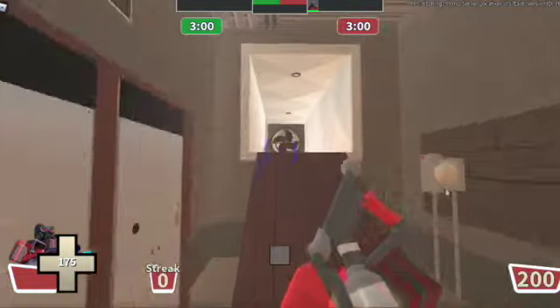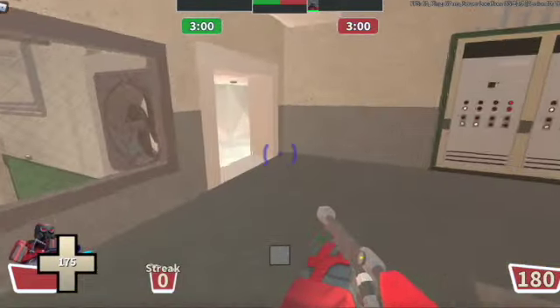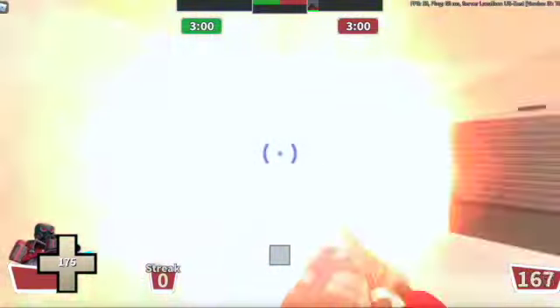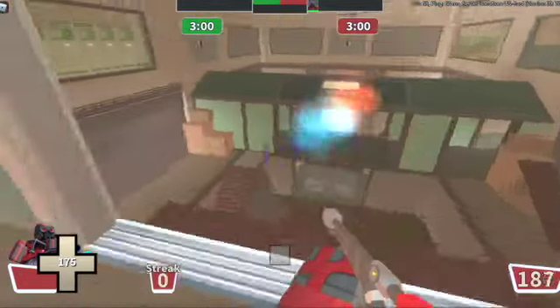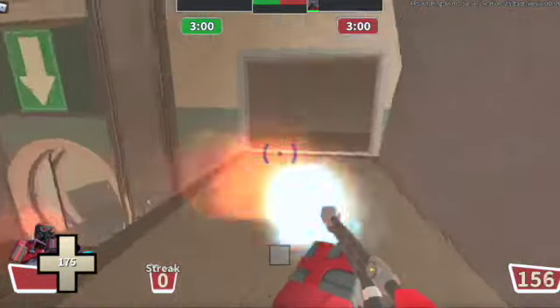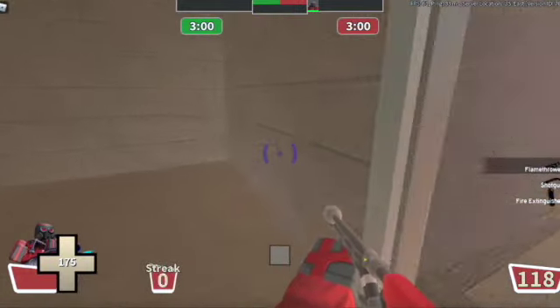With the Flamethrower, you hold Mouse 1 and it blurts out flames. For the best damage, don't just spray around randomly like every Arsonist does. Try to keep your actual crosshair locked onto your target. If you're playing against a Brute, for example, keep your cursor on the Brute to get the most damage out of the flames. Also, sneak in a couple of shotgun shots.